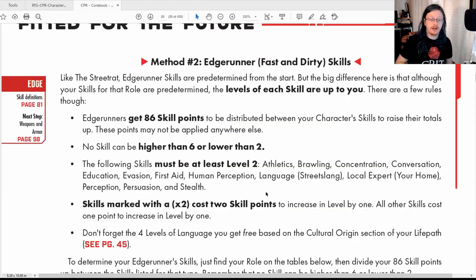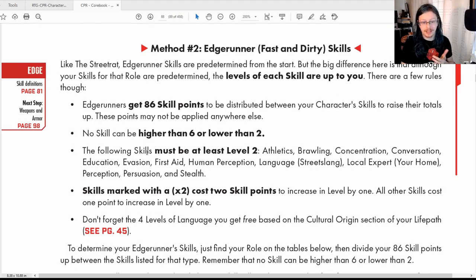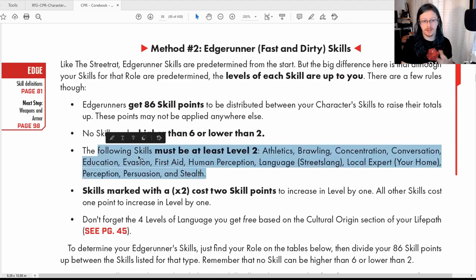In the Street Rat scenario you just copy those values onto your character sheet. For Edge Runner, you still work from that template but get to pick how the 86 skill points are distributed. The basic skills must still be at level two — that comes out of your skill points. However, the four levels of language from your cultural background are completely free and don't come out of your skill points.